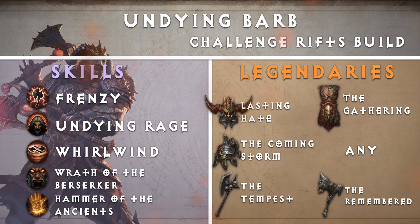Now let's take a look at the legendary items. For our head slot, we have Lasting Hate — Wrath of the Berserker duration increased by 30%. For shoulders, we have The Coming Storm — Wrath of the Berserker cooldown reduced by 15%. For our main hand, we have The Tempest — Whirlwind radius increased, but Whirlwind movement speed reduced. For our chest slot, we have The Gathering — Whirlwind pulls in all enemies it damages. For our leg slot, use any legendary you choose. For our offhand, we have The Remembered — Hammer of the Ancients now summons a Spirit of the Ancients who stuns all nearby enemies and then fights beside you for a while.